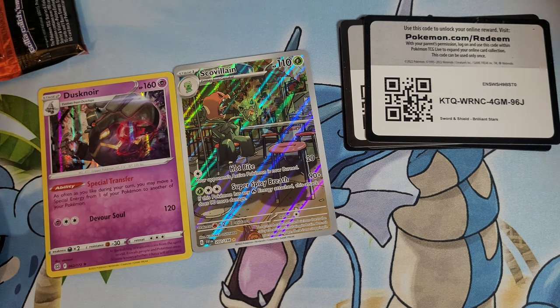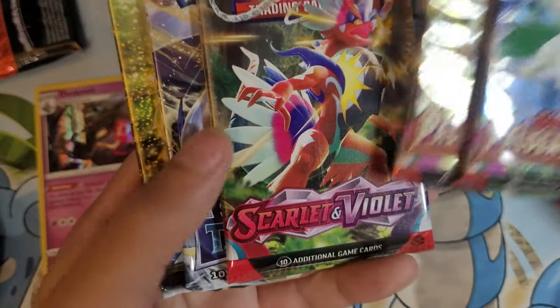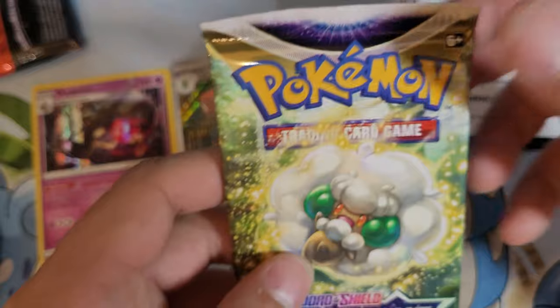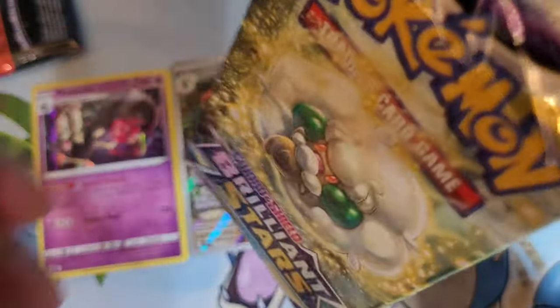So for the packs, looks like the same arcs. Yeah, they are the same arcs. Oh no. Okay, the back period. But we're going to start from the back. So we got Whimsicott — look at the Whimsicott, looking all fluffy.